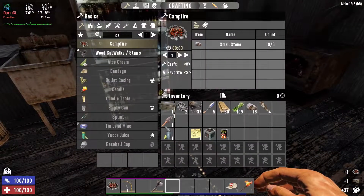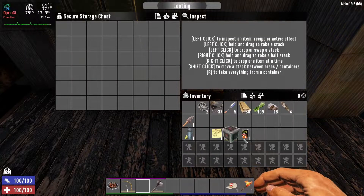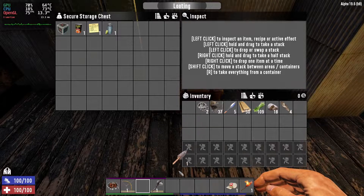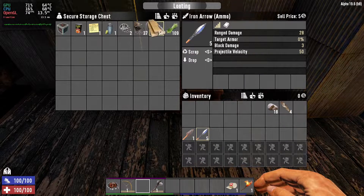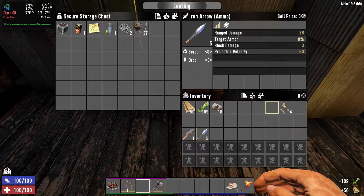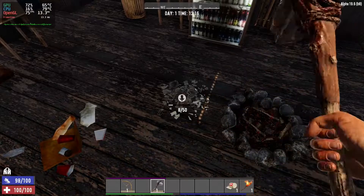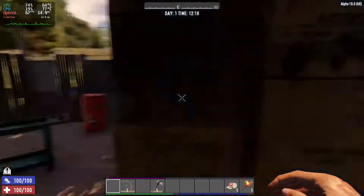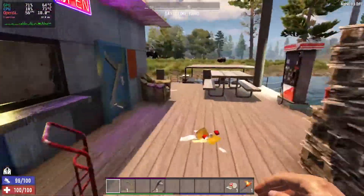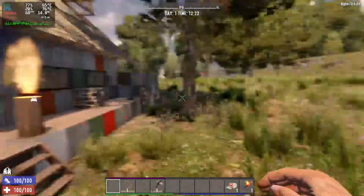Let's put all the junk we don't need away. I don't really use ranged weapons. I'll search this place when we come back tonight, because this is where we're going to hole up for the night. Zombies run when the sun goes down, so unless you're well-equipped, you probably don't want to venture out at night.